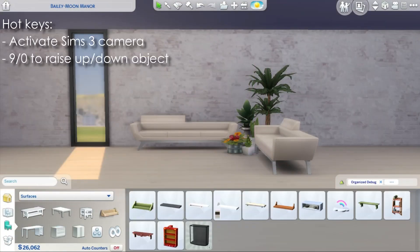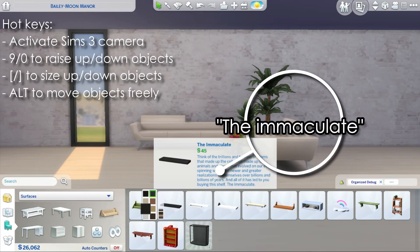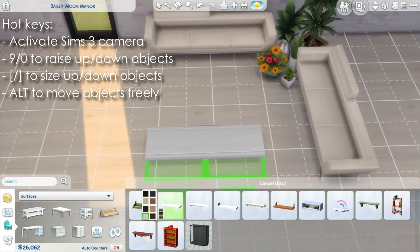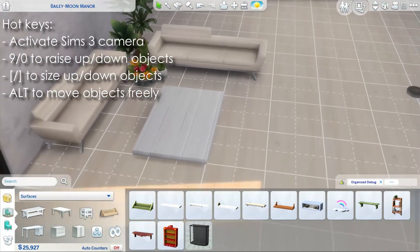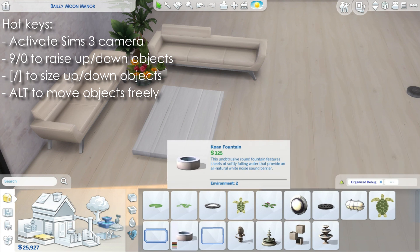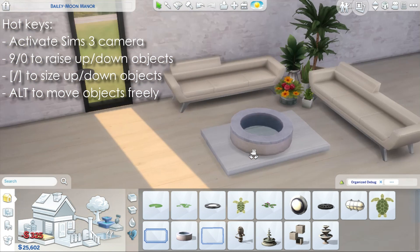Now we are going to work on one of my favorite things to come up with in game: a custom fireplace. Of course it's functional, and of course it's base game only. We are going to use some basic base game shelves and then a rounded fountain — it's a simple rounded fountain.